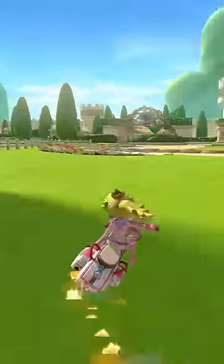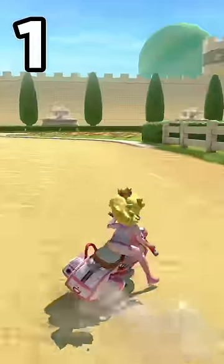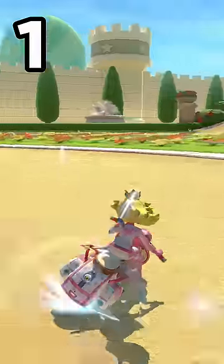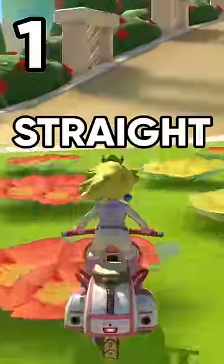Here's how to win on Peach Gardens. This track seems really simple, but there's actually a lot you can do. See this beginning shortcut? You don't need a mushroom to do this. Just release a mini turbo and hop straight through it. And you have to be straight!